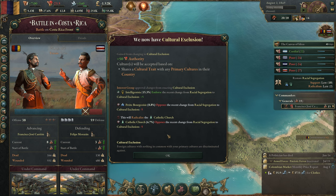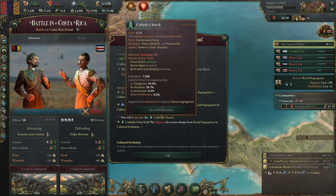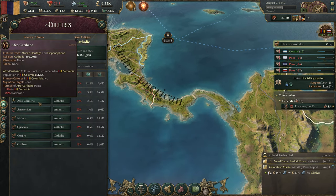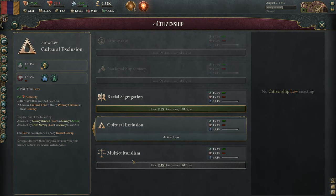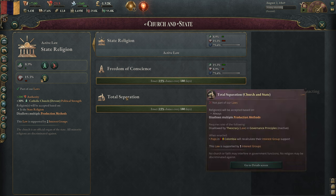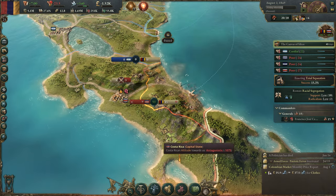We've just got cultural exclusion, which is what we were trying to get last episode. This will radicalize the Catholic Church, but they only have 6.7% of the population, so I don't think that's powerful enough to cause a problem. Only Afro-Caribinos are now accepted in our region as not being discriminated against — we need to eventually reach multiculturalism, but we need technology for that. Since we've already annoyed the church, I'm going to go for total separation and also recognize the trade unions.